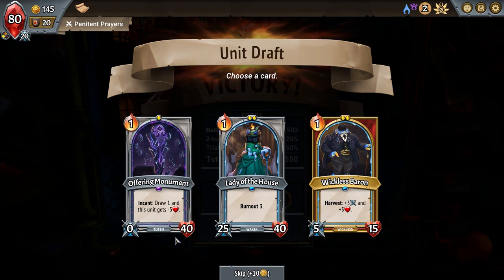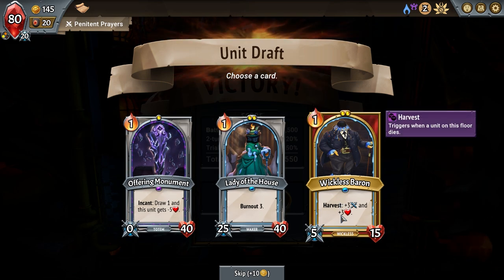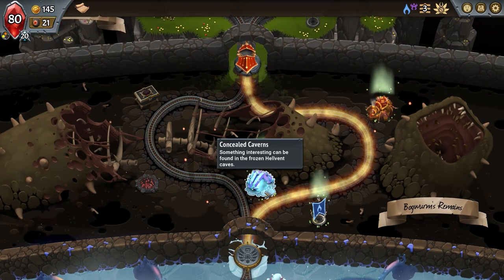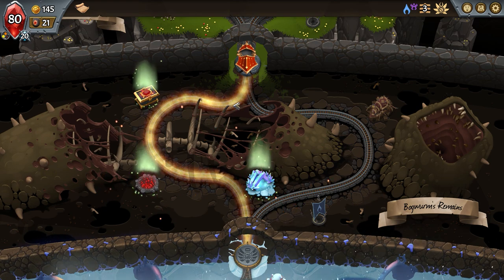Draw one when I draw one, and this unique is minus five — that's pretty awesome. But this is a wickless baron, which is good, but it's not the one that gives you money. So we're gonna take the other one — the wicker bottom or something — and hopefully get her to synergize with the champion.